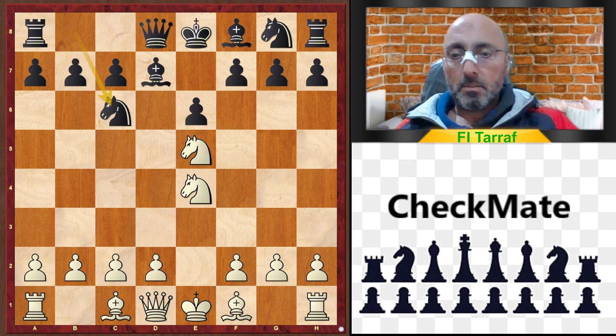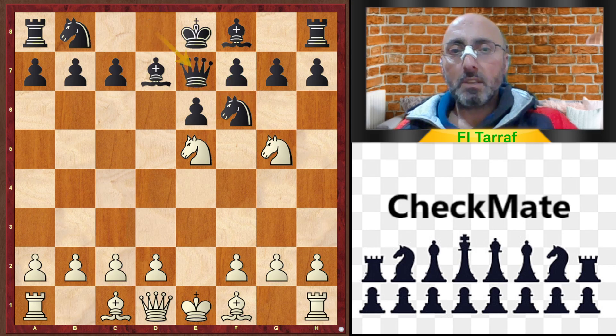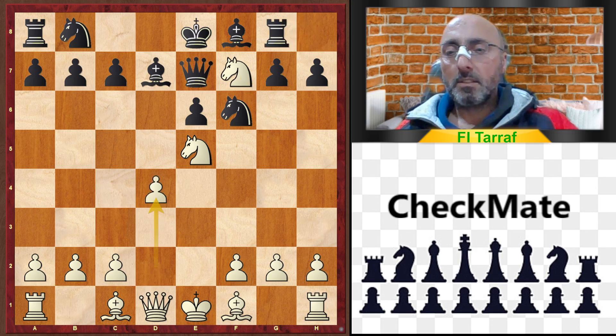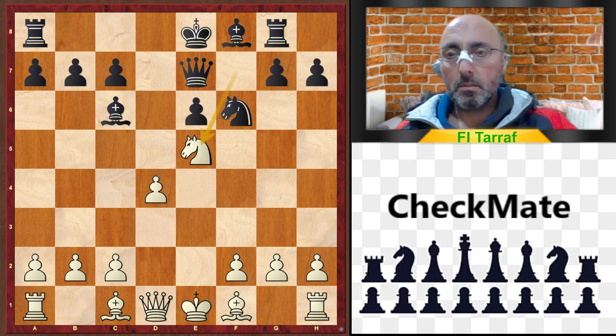Black didn't calculate at all and played normal standard moves. After knight f6, knight g5, black tries queen to e7 to defend, but it does not help. Knight g takes f7, rook to g8, d4 protecting the knight on e5 and opening the bishop line from c1 to h6, knight to c6 completing the development, knight takes c6, bishop takes c6, knight to e5. White is up one point.